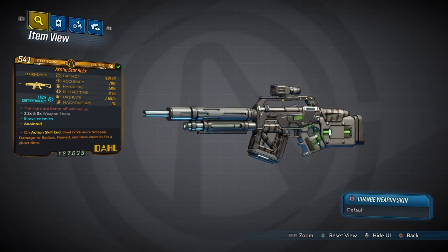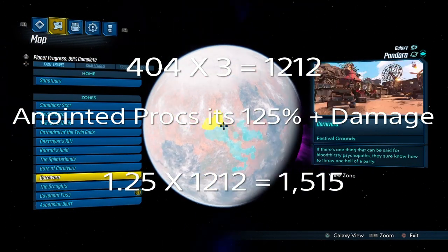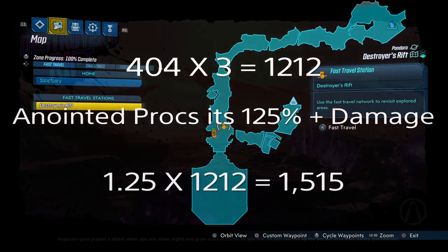Let's do a little bit of math on this. We got 1,212 on the damage. The anointed procs at 125%, so 1.25 times — we got 1,500 damage. This weapon is a beast.